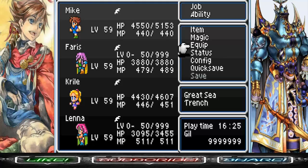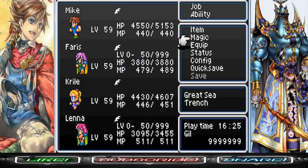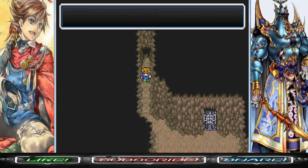Doom basically curses one enemy to die in 30 seconds. It's kind of like the Death Sentence blue magic or enemy skill from Final Fantasy 7.